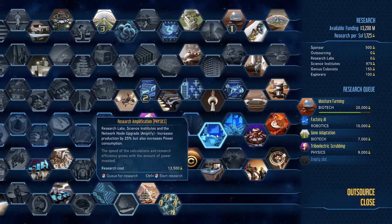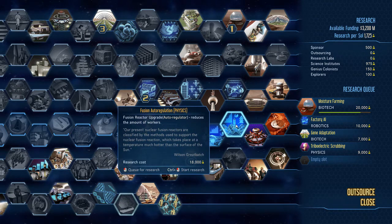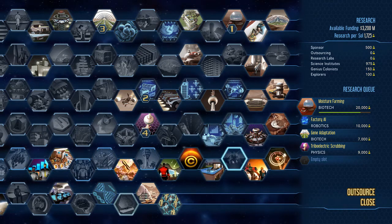Research Amplification increases your science nodes by 25% — a good one, though I haven't researched it yet due to other priorities. Fusion Auto Regulation reduces the number of workers required in your fusion regulators. I haven't done this one either because I'm currently using fusion regulators to employ people. Once you research it, I don't think you can turn it on and off — it permanently reduces the worker requirement.